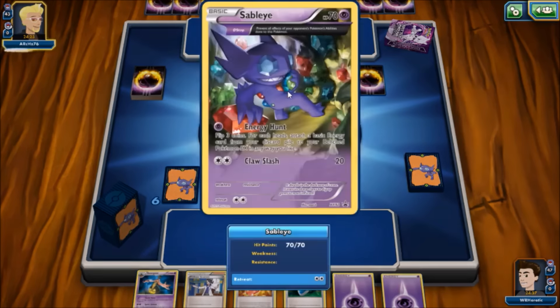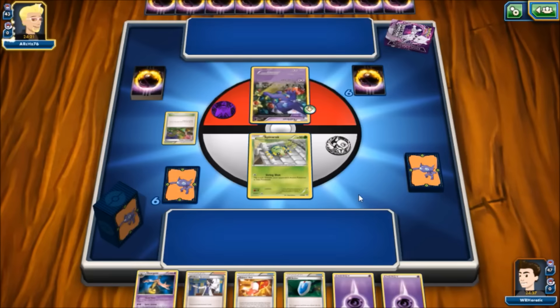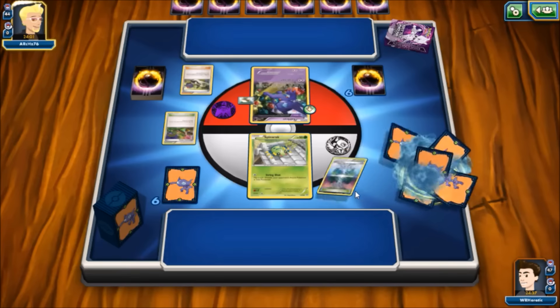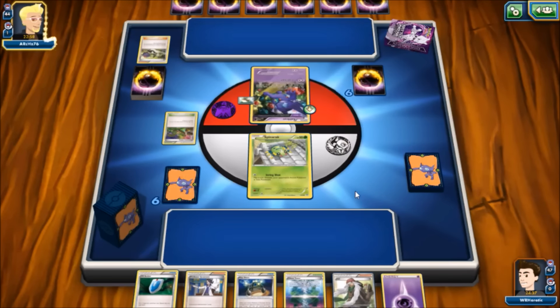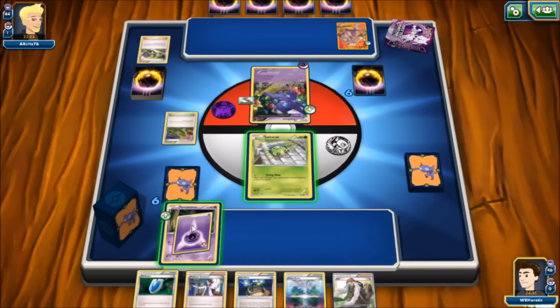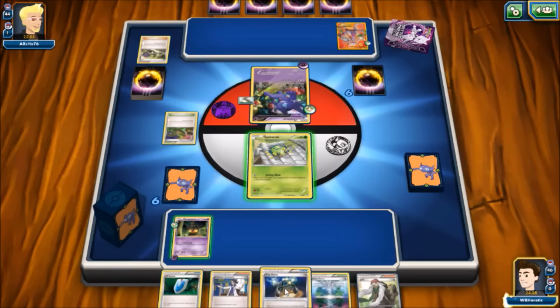The opponent goes first, reveals Sableye, plays a Dimension Valley, and does 20 damage. They attach a Float Stone, play an N, and put down a regular Mewtwo — looks like they're running an Expanded Mega Mewtwo deck. We draw into a Pumpkaboo, throw an energy on there, consider the Exp Share placement, and move it up front.